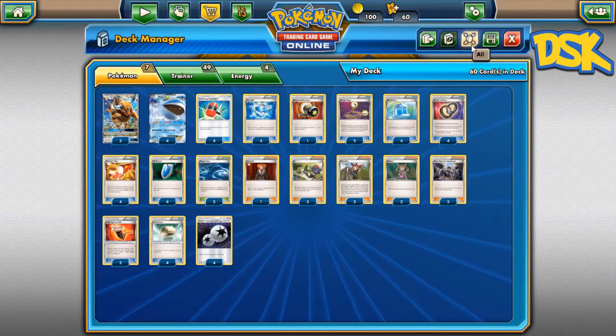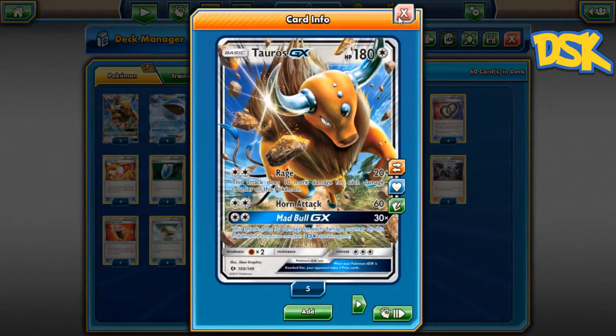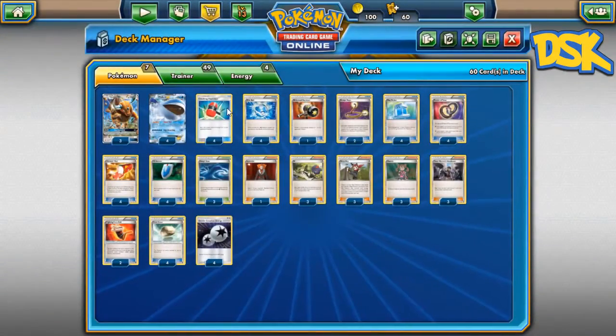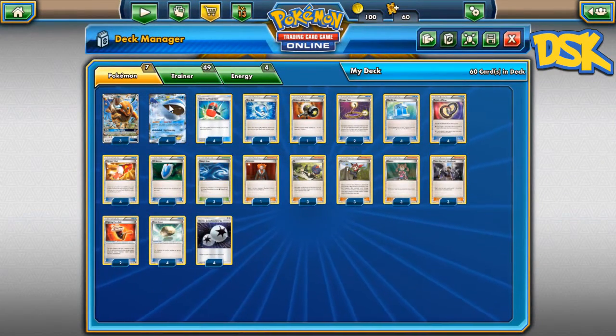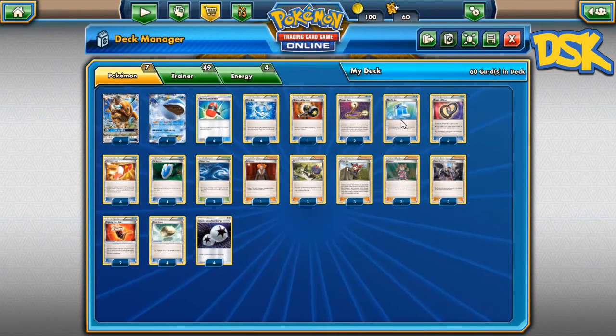as well as milling your opponent at the same time. We have the 1-2 of Tauros GX — Mad Bull GX hits for 10 times, and Rage hits for 30 times the number of damage counters. The whale just sits there and looks pretty. Hammers for disruption, Dive Balls to get more whales, Ropes to get out of sticky situations.